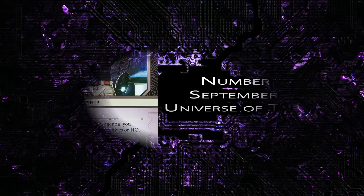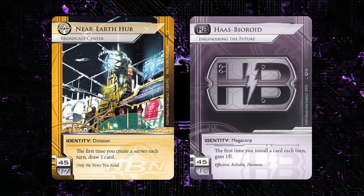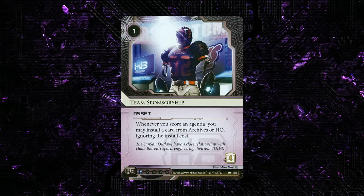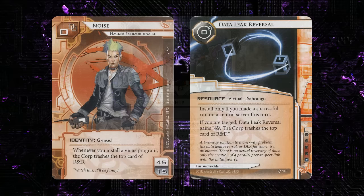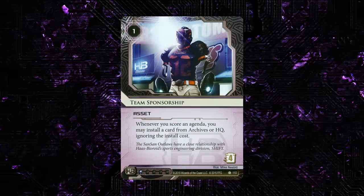Next up is number 8, and that is Team Sponsorship from Universe of Tomorrow. This card might seem a little underwhelming if you've never played with it, but it's an absolute monster in quite a few decks. It's really good in Near Earth Hub and really good in HB because you can trigger the ETF effect, and also get back things you need like defensive upgrades, ice that's died, and Adonis campaigns that have expired. As we'll see in the runner side of this video, the Corp has had to contend with a lot more milling this year. Having something like this to get back milled agendas and ice is just great, and it's been a really huge staple in a bunch of decks this year.